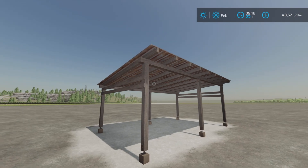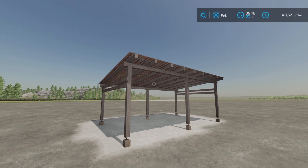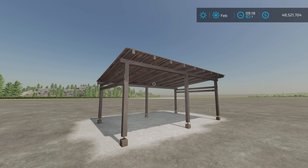Daily cost $10. Small Wooden Shed by Young Cynic on Farming Simulator 22. Thank you all for watching, and remember, it's only a game. Till the next one, bye for now.